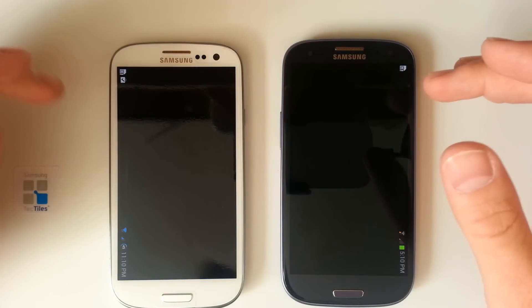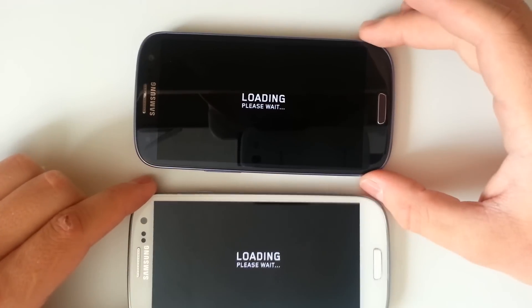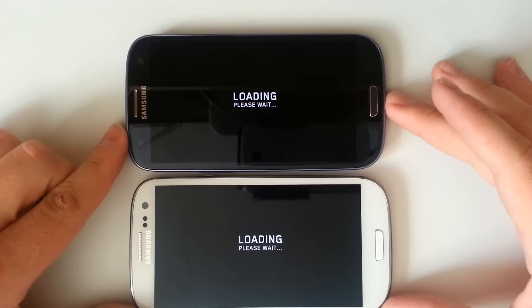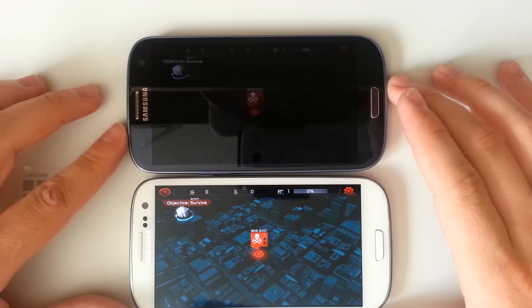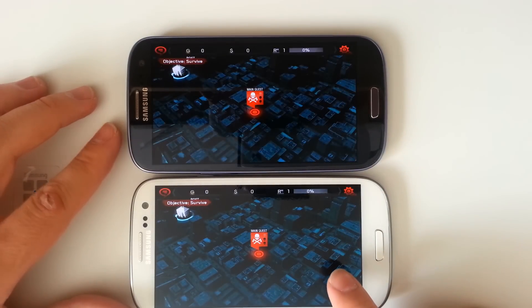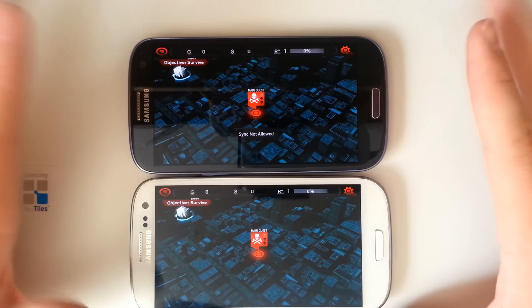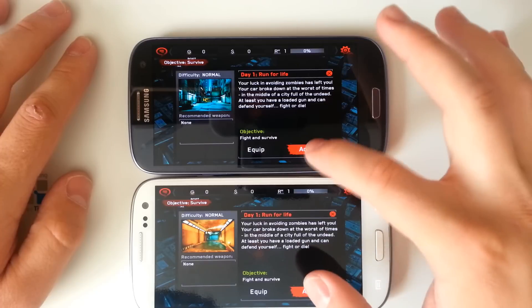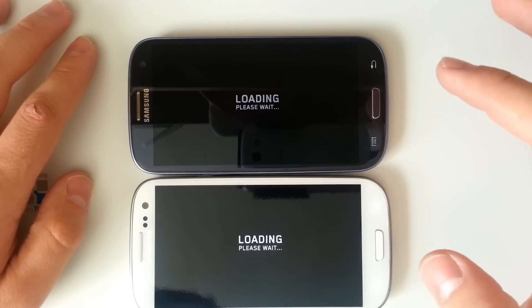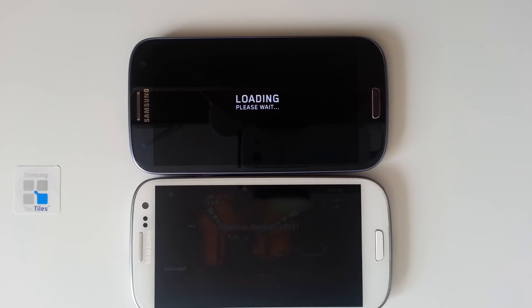We'll open it up on both devices. You can see the S4 was in a bit of a lead, but I did possibly press it just a bit sooner on the Snapdragon processor. Now even though we got a prompt to rate the game on the quad-core, it still booted up a little bit faster. We've got our main quest here — we're going to go to the main quest on each of these. Looks like I pressed that at about the exact same time, so we'll see which one comes out on top. Looks like the quad-core is getting a little bit ahead.